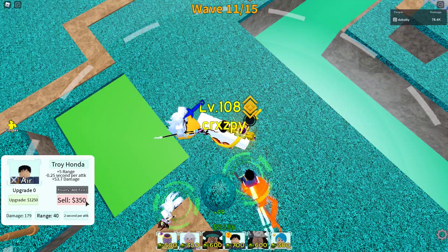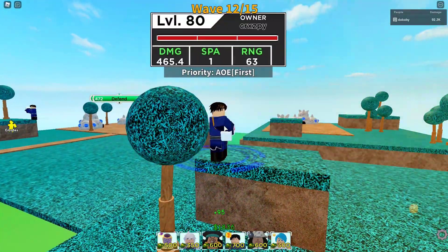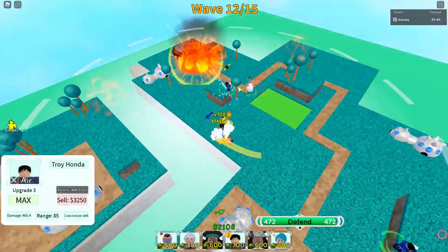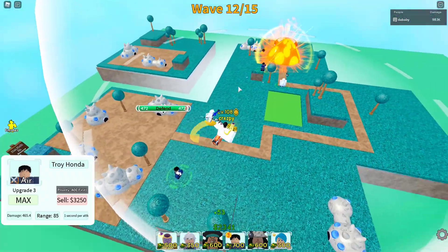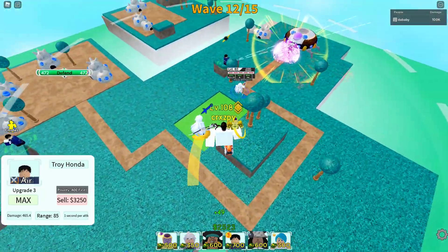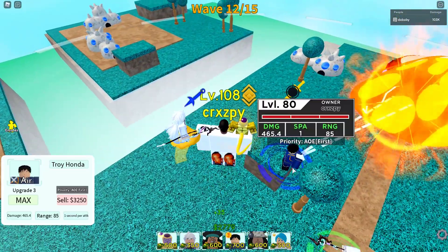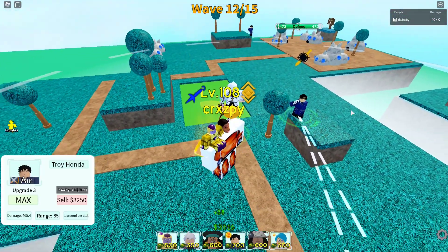Let's max Roy out and see how much range he actually gets. Roy maxed out has 63 range, and now we're gonna buff him with the range booster — and now he has 85 range! That literally added 22 range, which makes such a big difference.